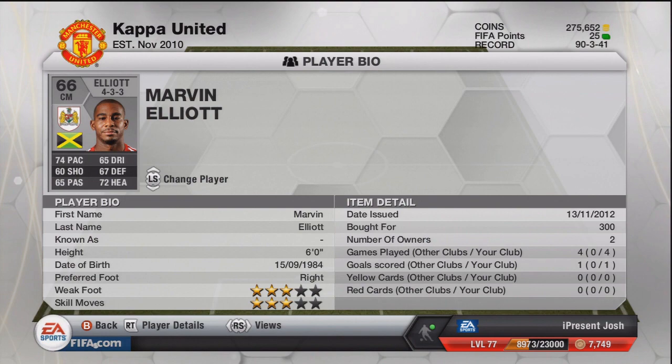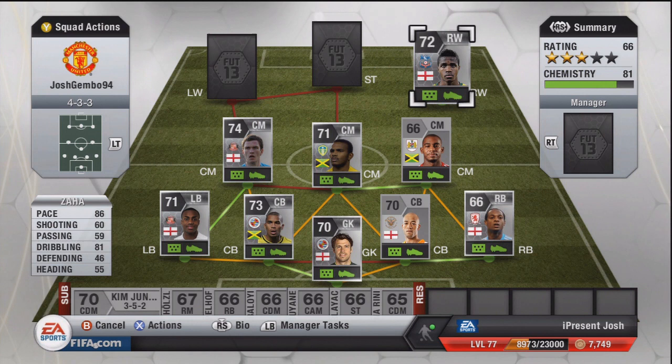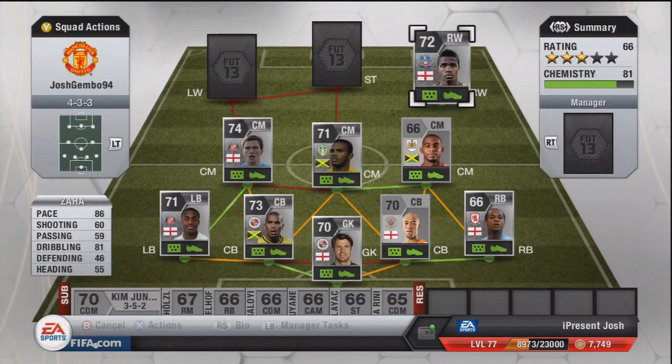Moving on to right wing is the main reason I bought this team — it is Zaha. Ever since he's come out I've always wanted to use him on this game. He's just a fantastic player and I really do love him. 86 pace, 60 shooting, 59 passing, and 81 dribbling. I have no idea why his shooting is so low — it needs to be 70 plus, because this guy has scored some really nice goals for me. 5 foot 11 tall, 3-star weak foot, 4-star skill moves — which is the main reason I got him. 28,000 coins. Scored 3 goals in 4 games — very, very good player.